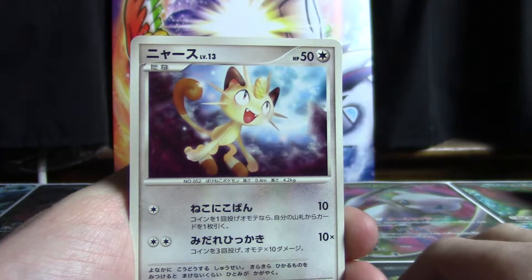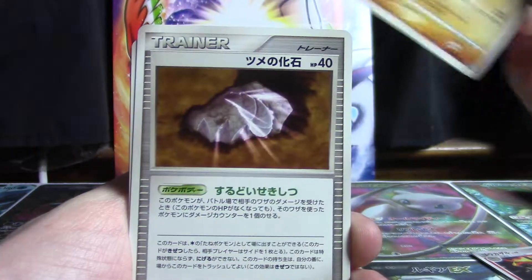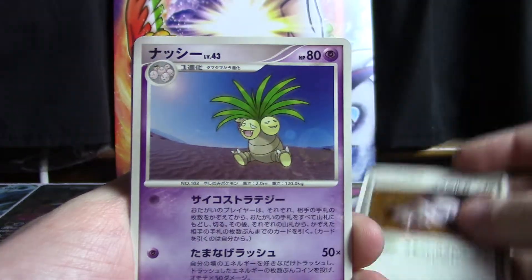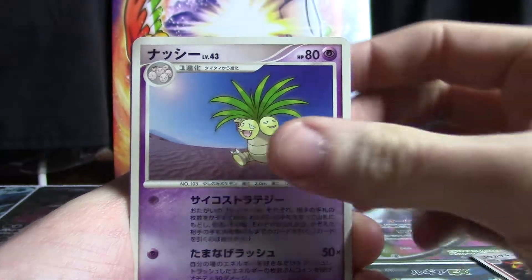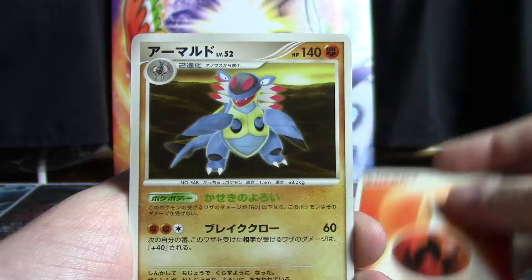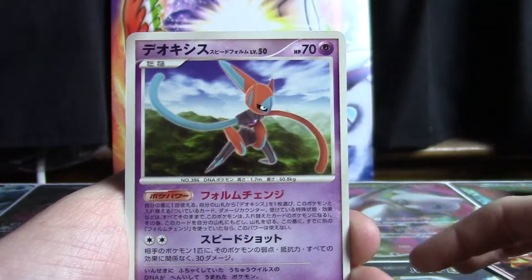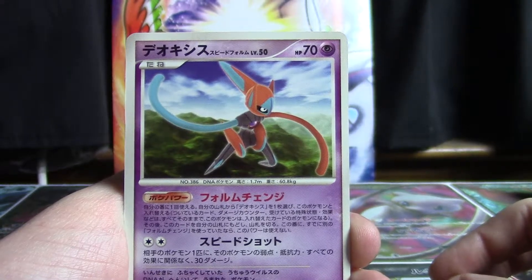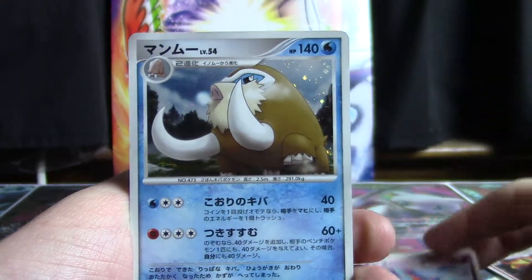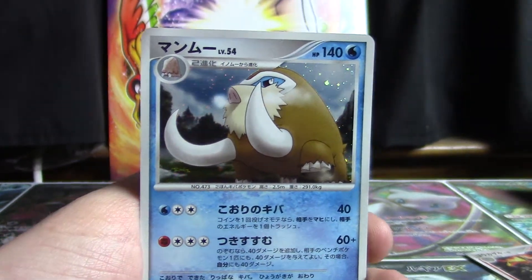For our last pack we've got Meowth, Hitmonlee — that card looks really cool — Skiddy, Hitmonchan as well, some kind of fossil, Exeggutor which is psychic type, so that's pretty cool. There's Unown U and a fire energy. The first rare is an Armaldo, the second non-holo rare is a Deoxys — so that's pretty awesome. And a Mamoswine will be our holographic card. Pretty sweet.